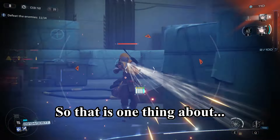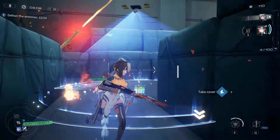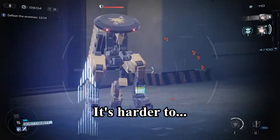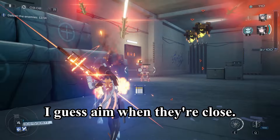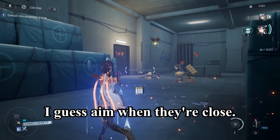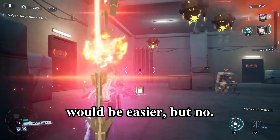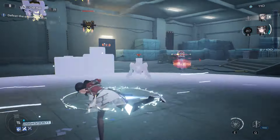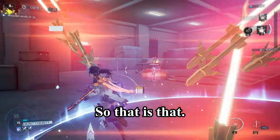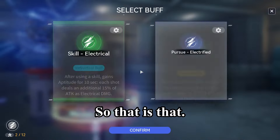That is one thing about having close-range enemies — it's harder to aim. You would think it would be easier, but no. That is that.